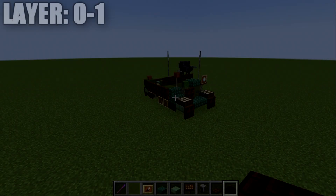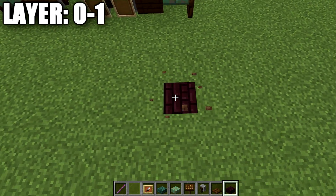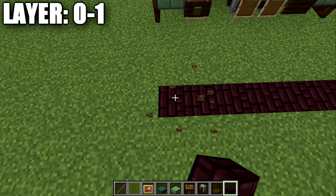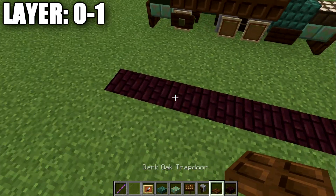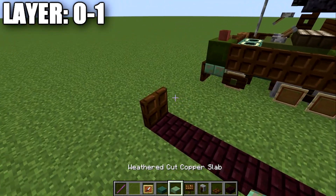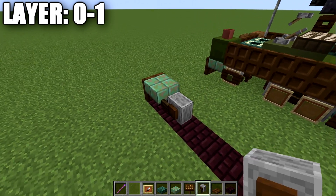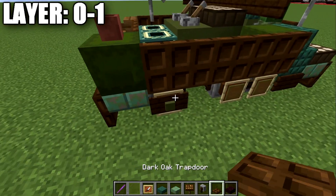Without further ado, let's move into our tutorial beginning with our first layer. Moving into layer zero and one, we're going to place down a row of no-brick blocks — these are going to be the start of our tracks. Go ahead and do a nice solid row of seven. Then go to each end of the row and place down a dark oak wood trapdoor on both sides, then place down a weathered waxed copper slab top-side on both sides. Coming off this, place down a grindstone — the slab here is going to be the rear of the vehicle. Place down the grindstone, then an item frame on the side of it.